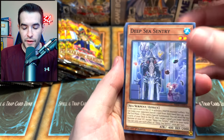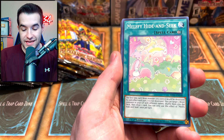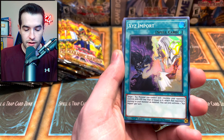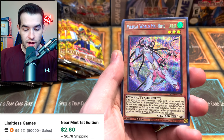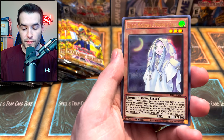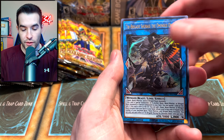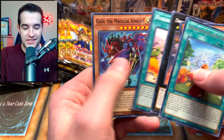We got the Melffy Puppy, XC's Import, Performapal Turn Trooper, another Virtual World - that's a Lulu, which I think is pretty good. Ghost Mourner and Moonlit Chill - another good one - and a Tri-Brigade Shuraig the Ominous Omen, so another decent card. Emancipator Friendsmagic, but nothing too insane yet out of these packs.